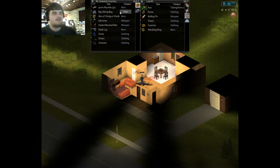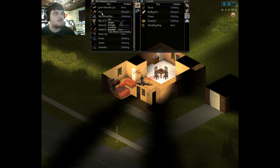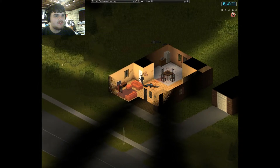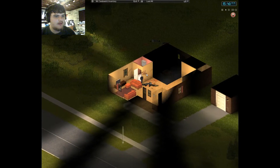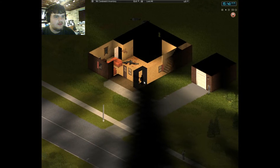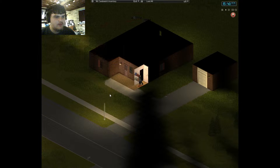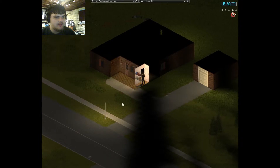I got an axe! In my opinion it's one of the best melee weapons, and it can chop down those trees I was talking about. So if there's a trowel in here too somewhere — oh dear. That zombie, stop trying to bite me.